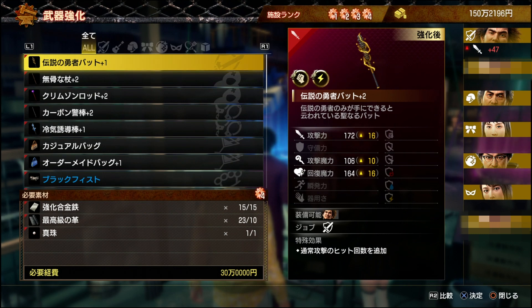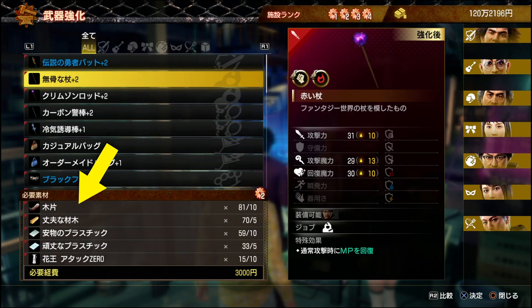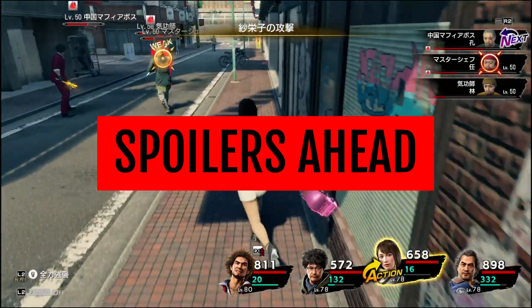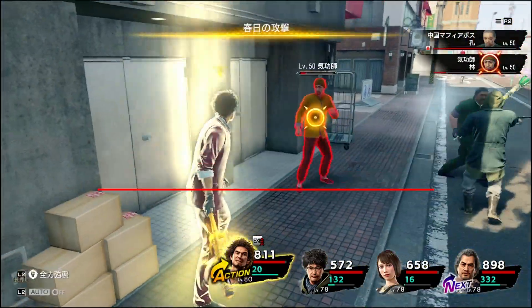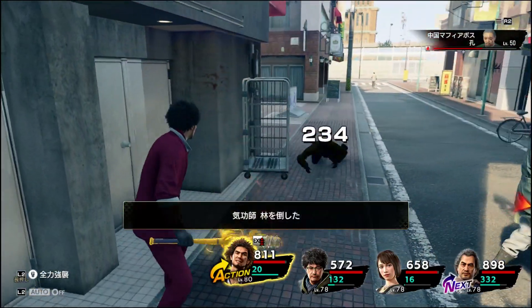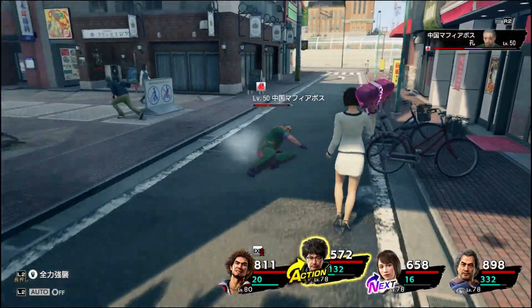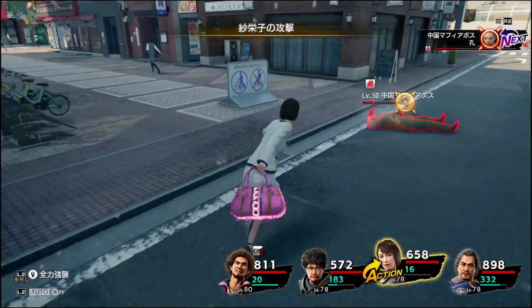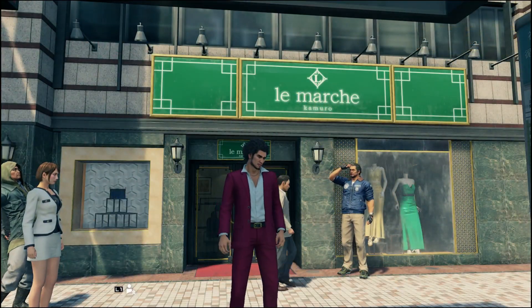And those are all of the crafting materials you will need to create almost any weapon and piece of gear in the game. I said almost because there are some special Kiwami weapons, which are the pinnacle weapons for each job, that require you to have a specific weapon to do the upgrade. The vast majority of these can be found as top rewards in different minigames in Ijincho and the Southern Warrior Arena. Or if you have a ton of money — and I'm talking about 10 million yen each weapon — you can buy each and every one of them in La Marche in Kamurocho.